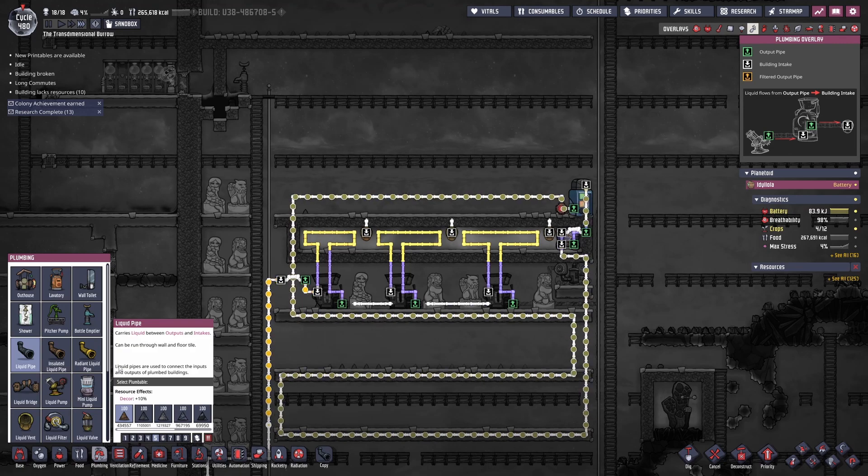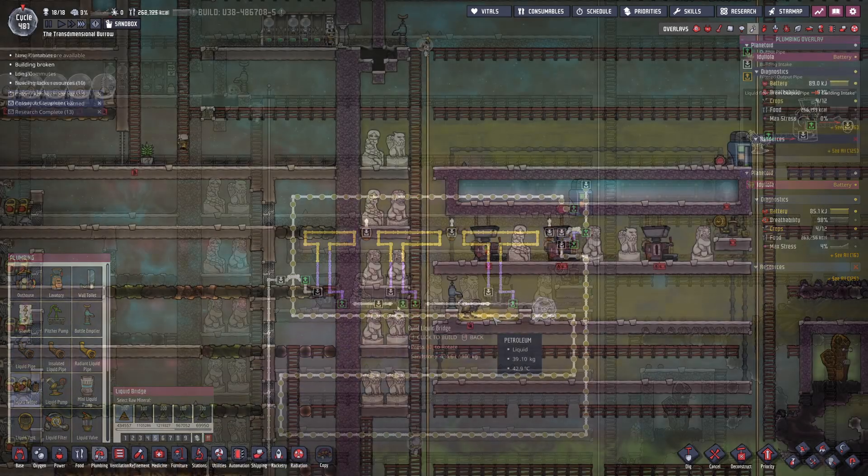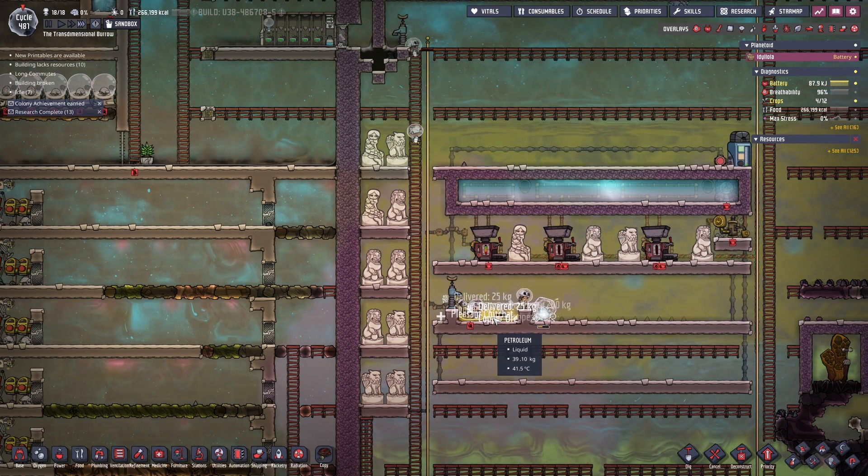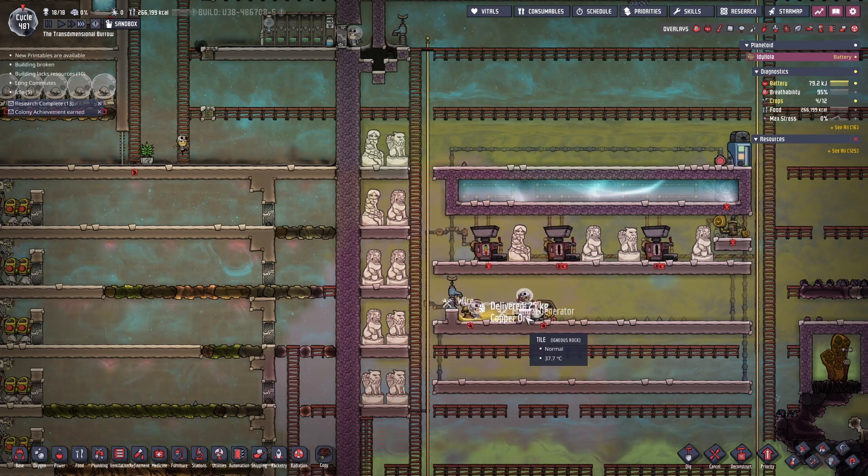Thankfully this isn't me running out of petroleum — this is just me running out of petroleum that I have in a tank. I have a lot of petroleum in cans on the floor. Here's my setup using a bottle emptier and a pump to fill up the metal refiners with petroleum.